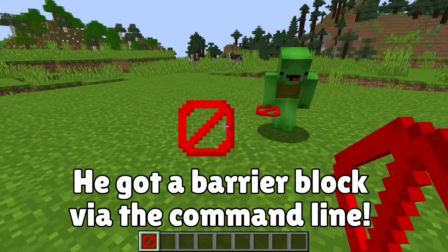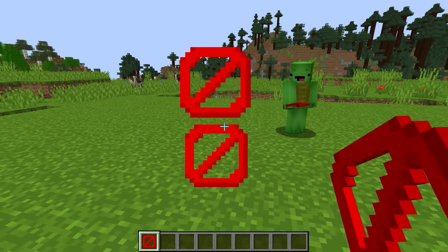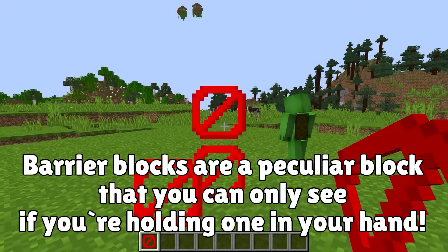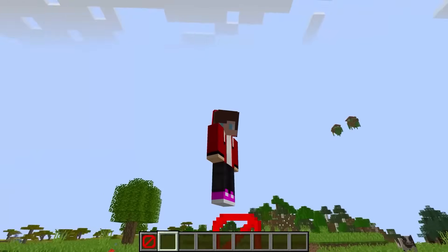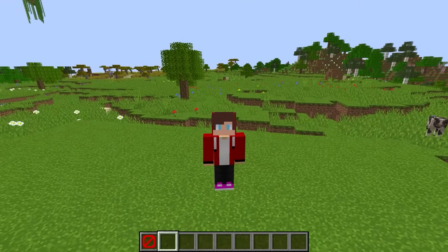Check this out — incredible! You can get it by typing in that command — it's called a barrier block, and it's invisible. Unless you're holding one? You can only see them when you're holding one; the rest of the time they're invisible. However, the blocks still exist. It looks like I'm hovering. We'll use these to build our lava house.